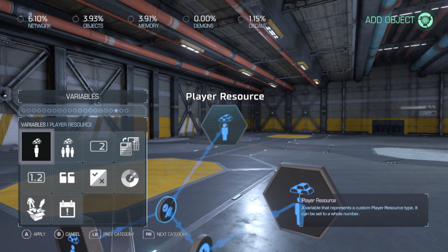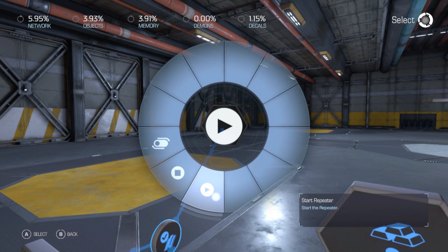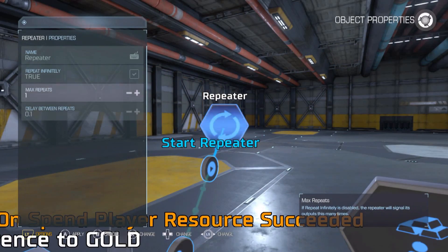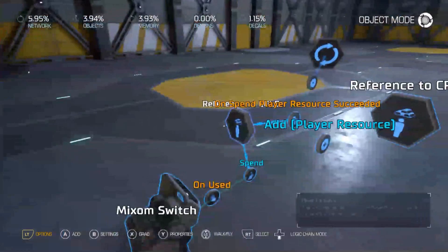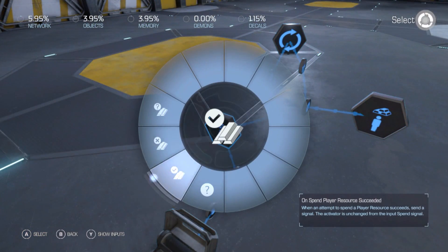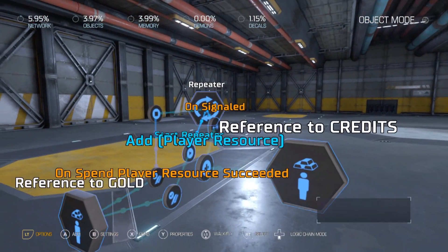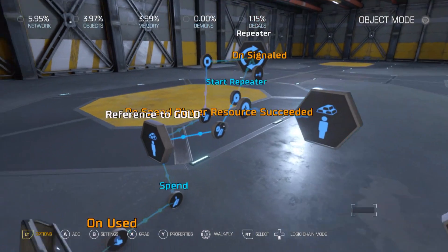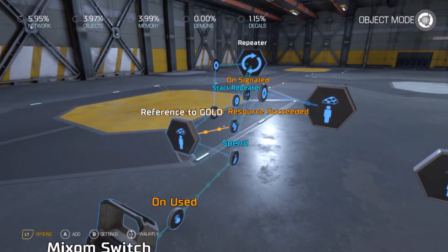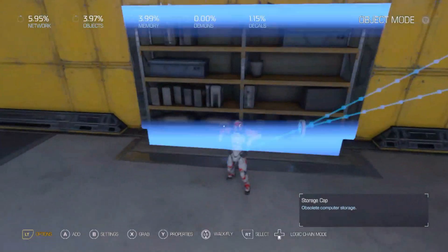Once succeeded, we're going to put up a repeater so you can spend it fast without having to keep pressing the button. Set it to repeat indefinitely and make it a little faster. When the repeater fires, it adds the credits. When 'spend resource failed' fires, that'll stop it because that means we're out of money — the repeater continues to spend until it can't anymore, and then you're done.